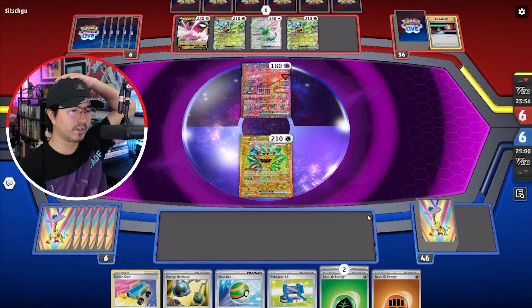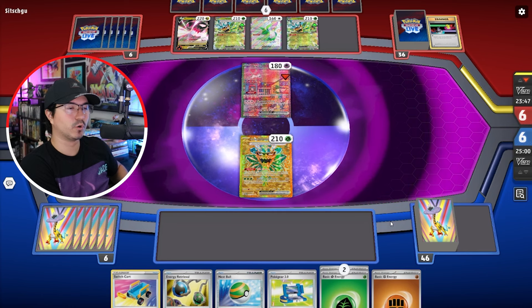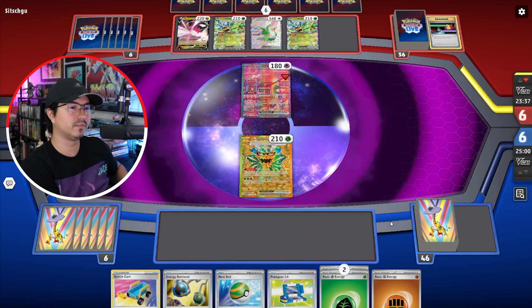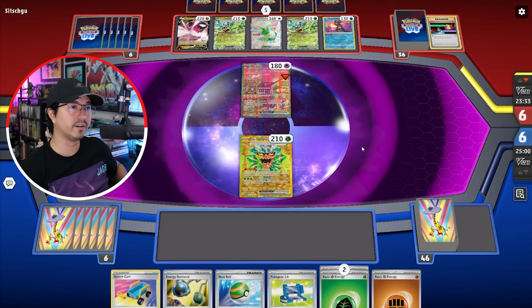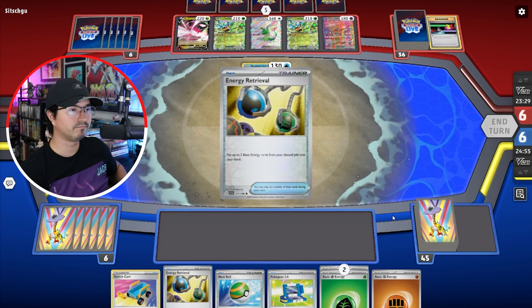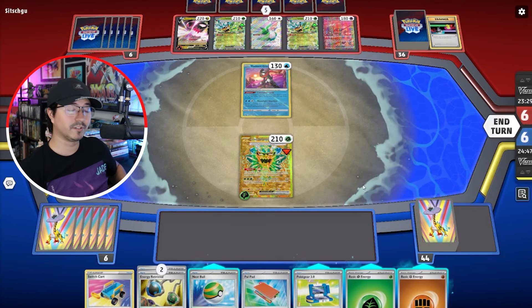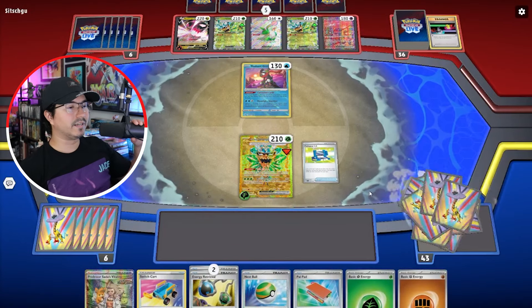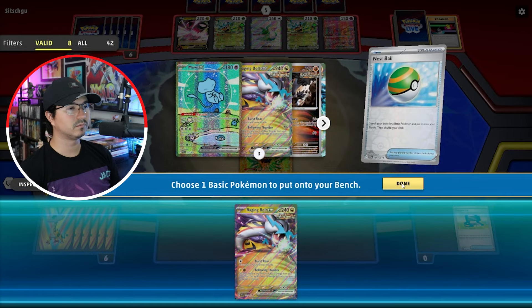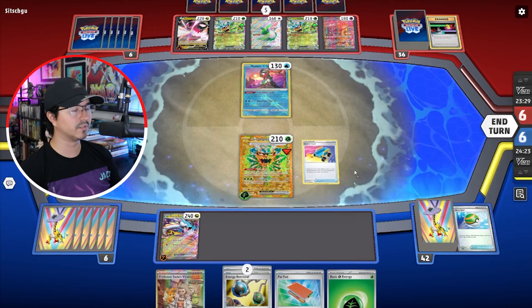For right now let me focus on the match. I'm thinking if I should Nest Ball for another Ogre Pawn or Nest Ball for Raging Bolt. I think I'll use the Ogre Pawn ability first, see what I get, then Poké Gear depending on that, and then Nest Ball and decide between the two. I do have a Switch Cart, though that doesn't help me right now. I think I'm just going to have to do this — Burst Roar — it's the only thing I could think of right now.